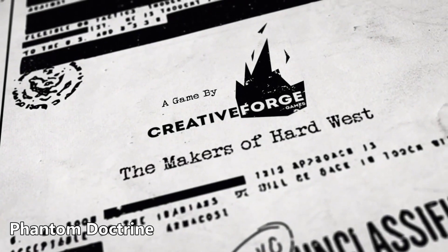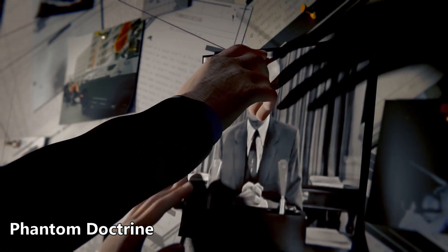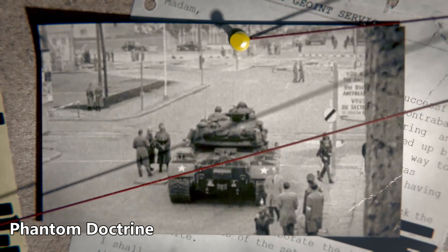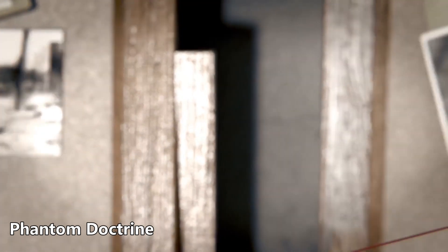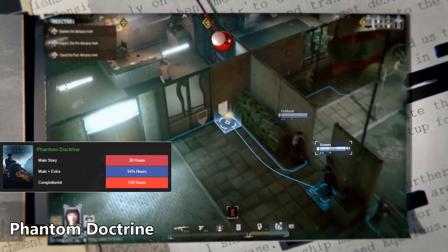Phantom Doctrine is a Cold War turn-based spy thriller. Set in 1983, you are the leader of a secret organization known only as the Cabal, charged with preventing a global conspiracy that seeks to pit leader against leader, nation against nation. You carry out secret missions, interrogate enemy agents, and investigate classified files to uncover the plot. This is the lowest rated game on the list at 75% positive reviews. Full price on Steam is $40, but the sales are very generous — it has been as low as 90% off at $4. The main campaign will take 30 hours and completionists face a staggering 130 hours.